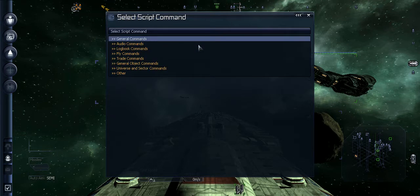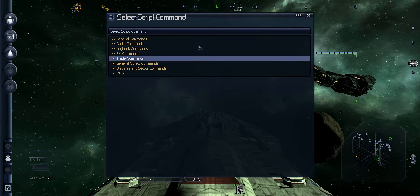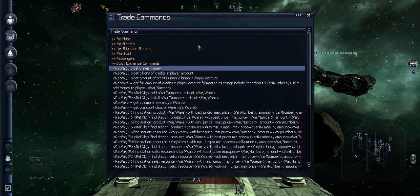Go to Code, go to a new line. After that, go to Trade Commands and go to Add.